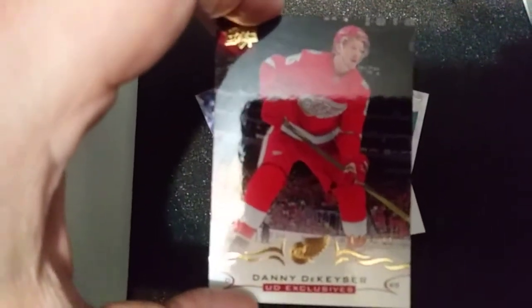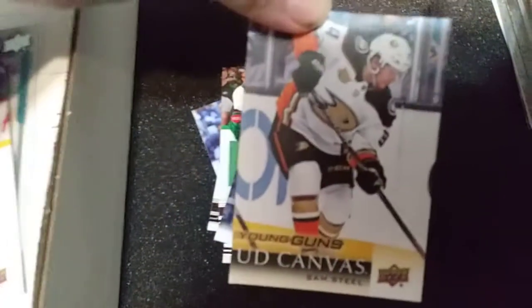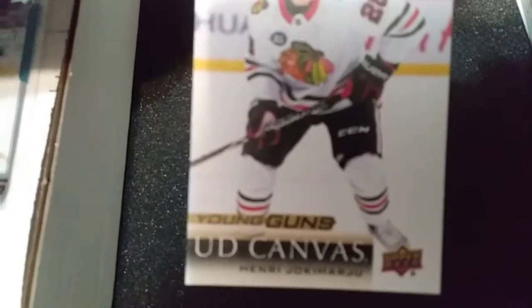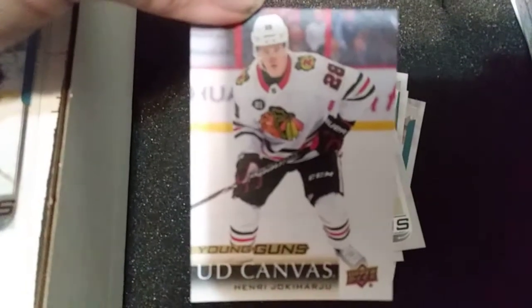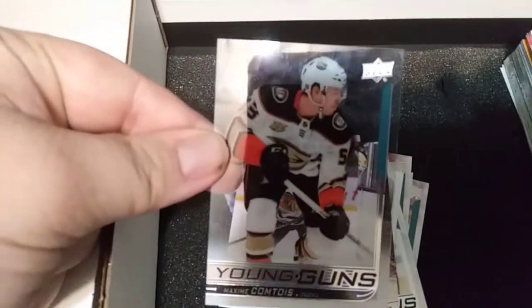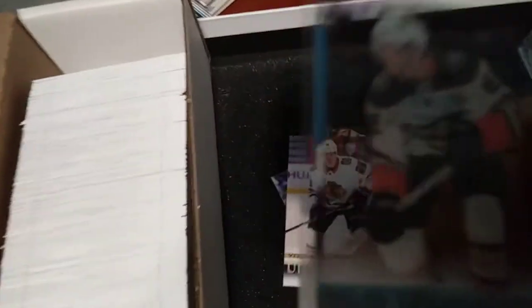Now the best cards. We have a Danny DeKeyser exclusive numbered out of a hundred — exclusives aren't guaranteed per box, they fall every two to three boxes. Two Young Gun canvases: Sam Steel of the Anaheim Ducks, and Henri Jokiharju — I probably butchered that, apologies — but still a nice Young Gun canvas. And the best pull today: a Young Gun Acetate of Maxime Comtois. Not the biggest name, but you can't go wrong with a Young Gun Acetate. It's smeared somehow but I'll clean it up and it'll be good.